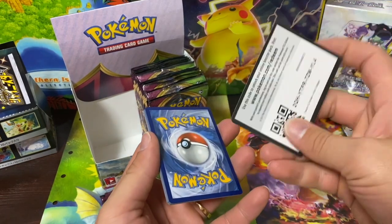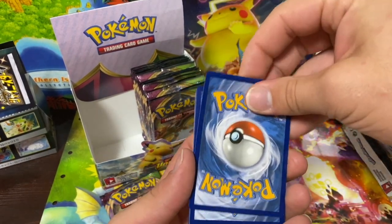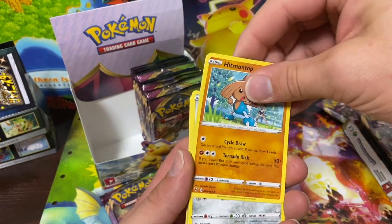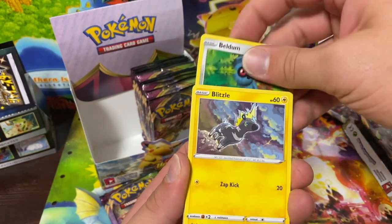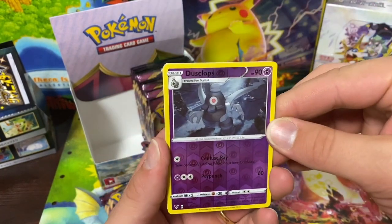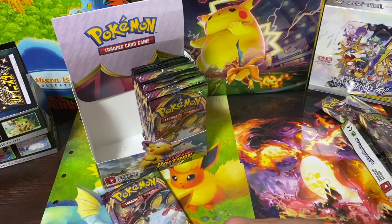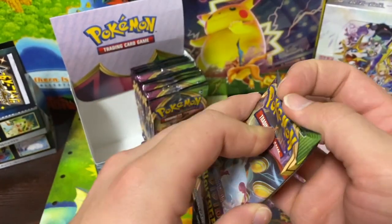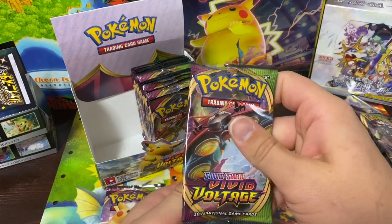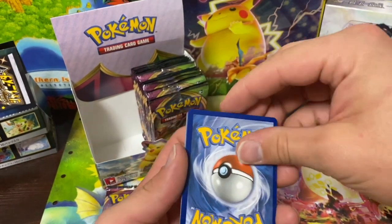If you are looking to get Vivid Voltage right now, they're going for like $225 on eBay for a booster box. But you could possibly pull enough to pay it off. That amazing rare — I'll put the price up on screen — but that's probably at least a quarter of it. Those Steelix V MAXes could probably get you enough — I'll put the number up. You're always looking for that rainbow Pikachu, that pink Pikachu, some other cards to help pay for the box.